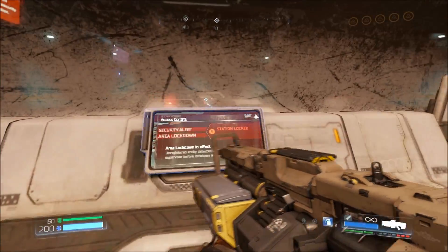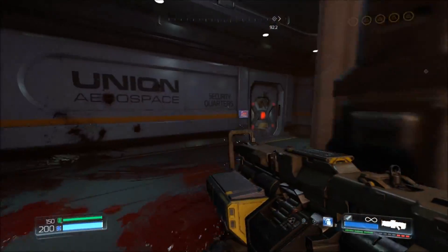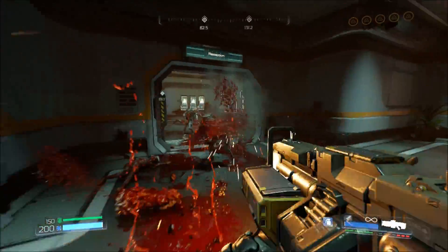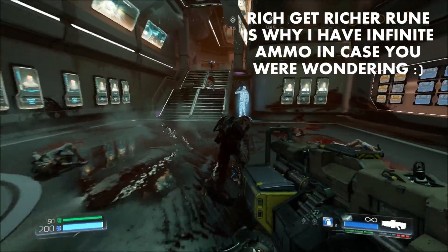Once you manage to fully upgrade the Micro Missile attachment, you can not only activate this particular ability faster, but you can fire indefinitely until you run out of ammo. It's worth mentioning that there are runes in the game that, provided you have enough armor, give you infinite ammo. So theoretically, you could just fire this thing forever if you wanted to.